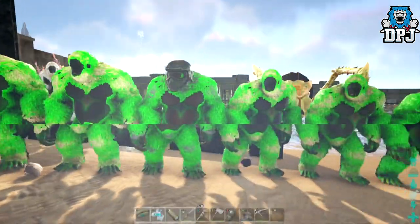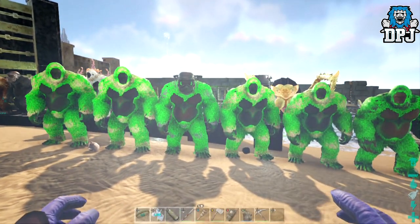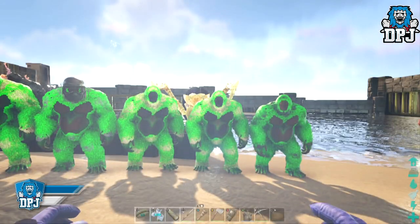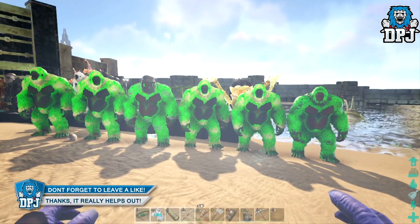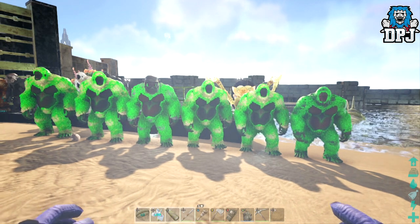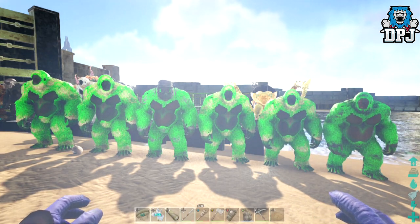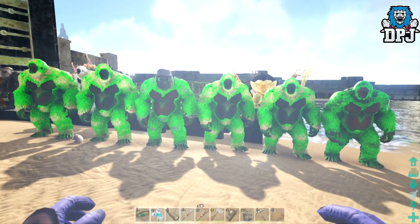We've had twins and believe it or not, three of them died — they lagged through our base. Our pen is above water and if we go offline they seem to lag through the base. We've solved it now so it won't happen again, but we did lose three, so we would have had nine. I'm not really looking to trade these, but if you play on Xbox and have something amazing to offer, the ones I'd trade would be unleveled so you can put your own levels in.